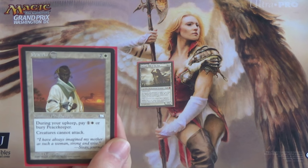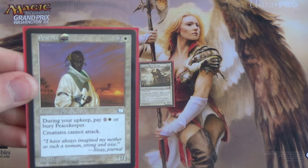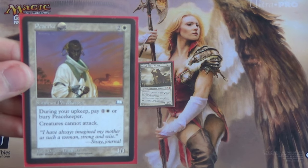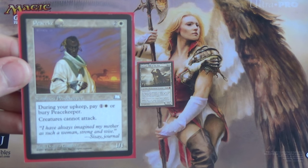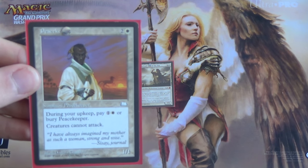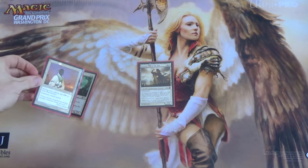Then we have Peacekeeper. It sees some Legacy sideboard play. There is an upkeep cost, though not a cumulative upkeep. Creatures cannot attack — yours, theirs, everyone's. However, this is effectively an asymmetric effect, because whenever you're ready to attack, you can just simply not pay the upkeep and go off.